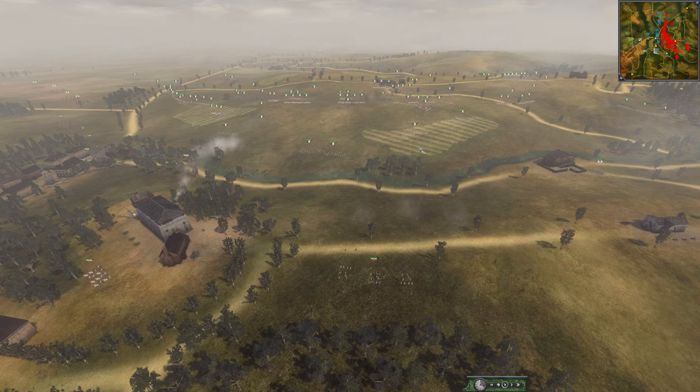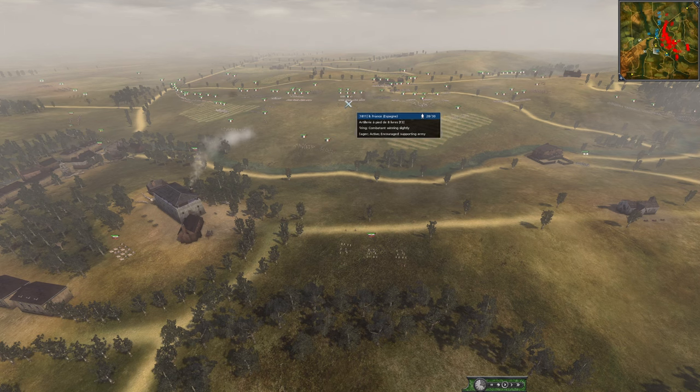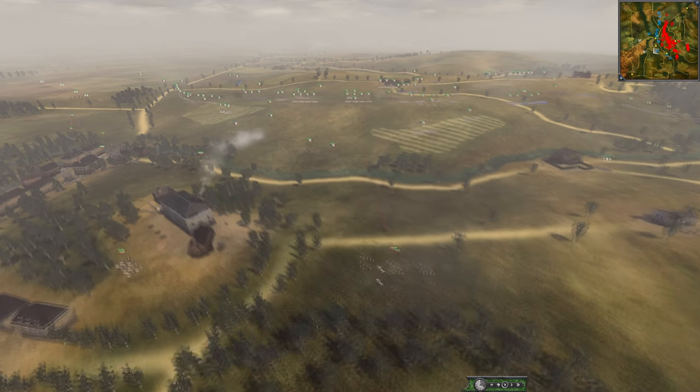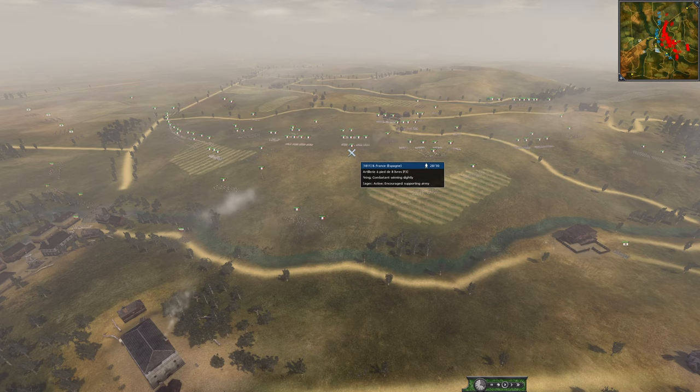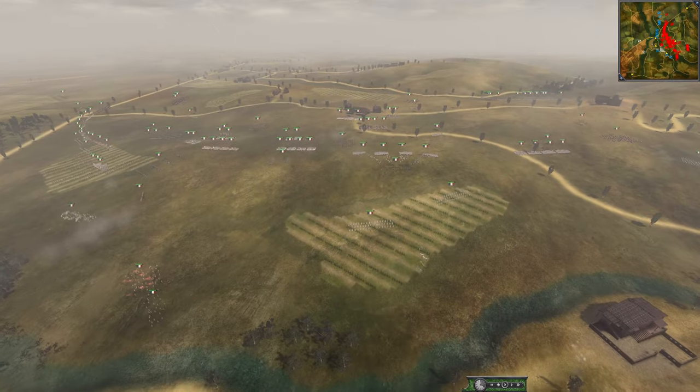Here's just some friendly advice, especially if players are new: the best way to get artillery to hit their target and not light them up is - see how these artillery show when they gave a fire order directly on a French unit? Instead, click your unit, use the targeting icon, and click right behind the unit. Your artillery will be more accurate and won't reveal their position. You don't want them to light up.